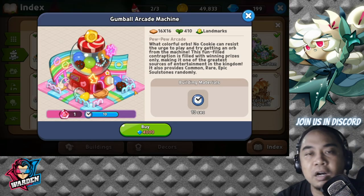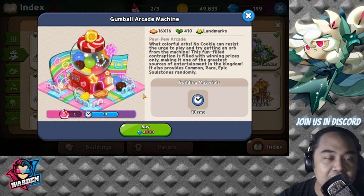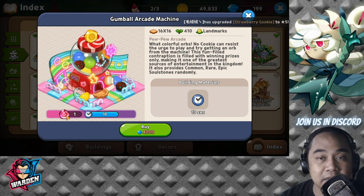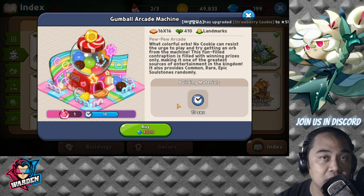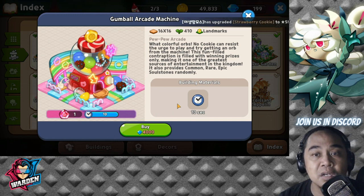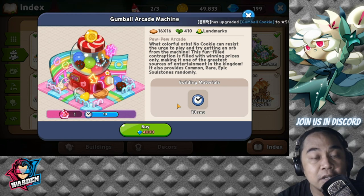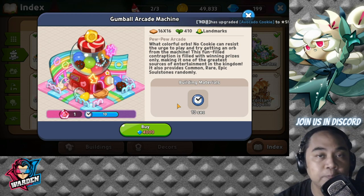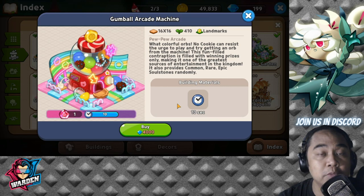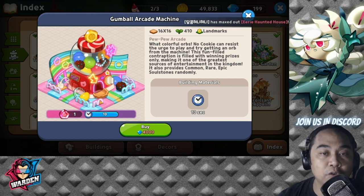Next would be your Gumball Arcade Machine. This gives you an extra soul stone. It costs 4,000 blue gems. I'm not really recommending this especially if you're starting out — this would come in the latter stages when you've already purchased most of the important landmarks in the game. So again, for the Gumball Arcade Machine, you'll be getting an extra soul stone.